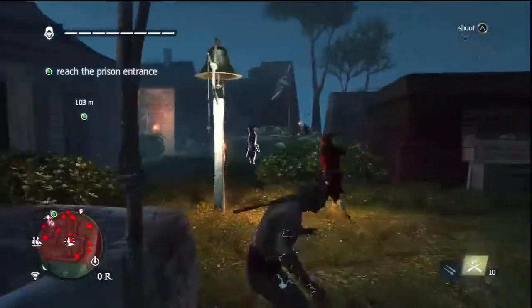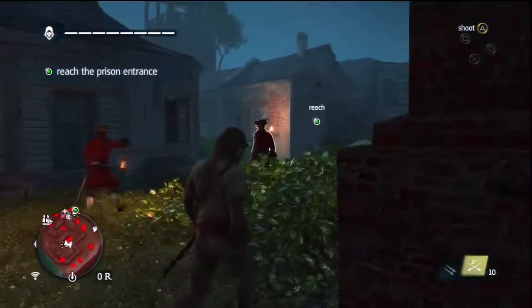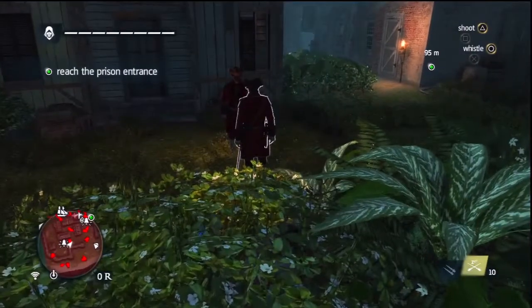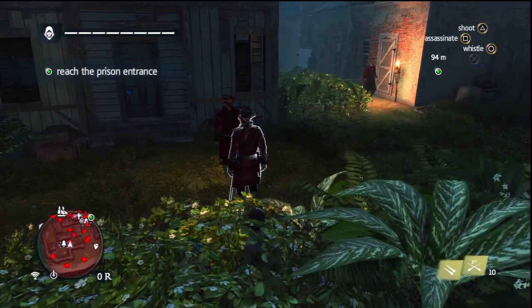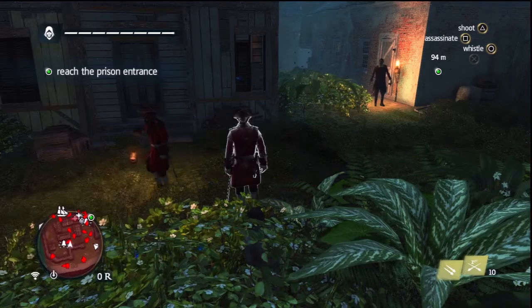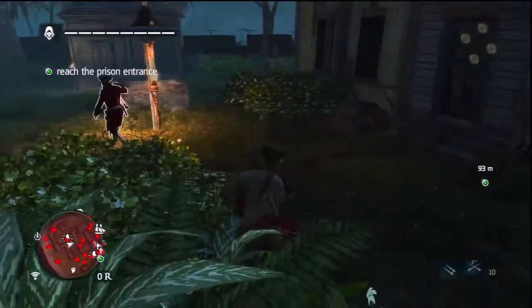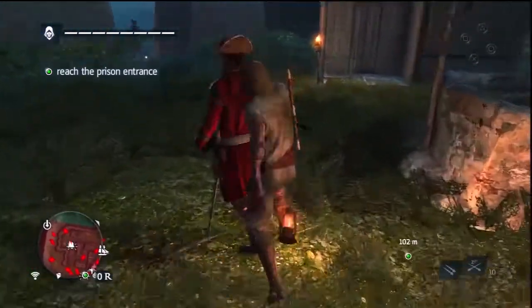Along the way there are various bushes, wells and other hiding places you can use to lure guards in and assassinate them quietly and out of line of sight. Be warned though, there are a few buggy areas that can potentially mess up your assassinations. If you use the route I took here and attack at the right time you should be fine. You need to be patient with the additional objectives in this mission, especially the alarm bells.